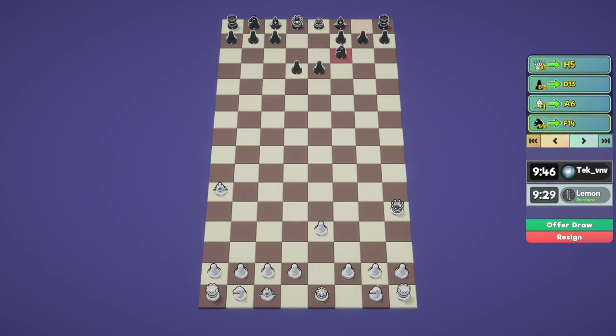He gets a knight out early. I'm not sure if he's just defending this pawn. Let's move our own knight - I think I want to go here. This pawn is undefended, so be careful about that. He makes a bishop move - that's interesting, I don't really know what that does. Let's just castle. He castles as well. So he's just getting the bishop out of the way.